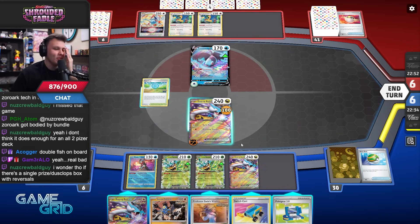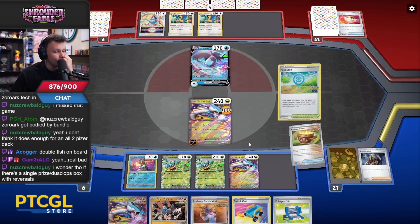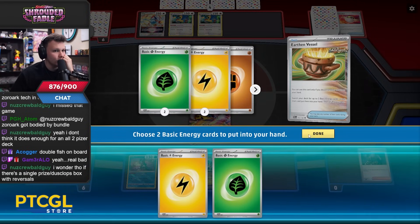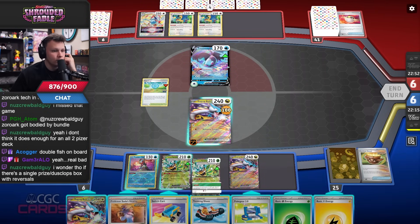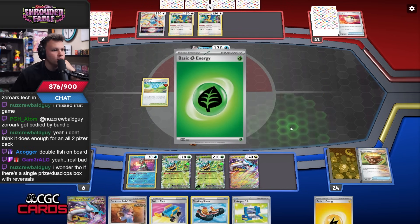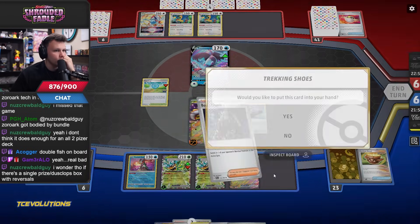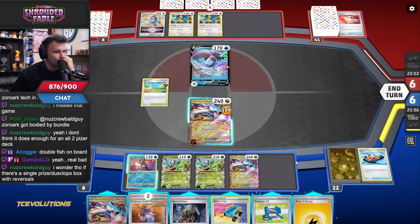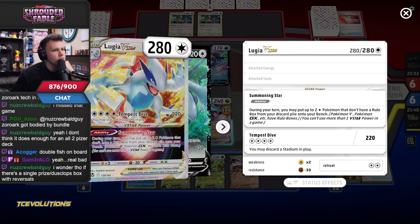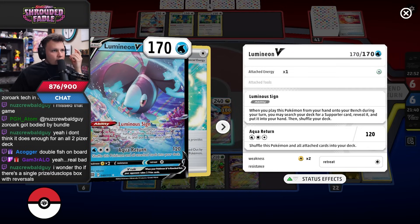They don't have anything else to send up. This is still so terrible — can I get the punish though? Can I get the punish? Lightning, Grass — then I could Boss. I do want to use Concealed Cards, and we can maybe get there still. Yes! What happens if I kill this? If I go KO the Lugia for two prize cards, I can do 120 with this, or they could load up Ursaluna and knock out a bench Pokemon.